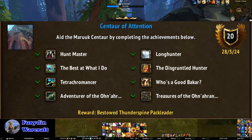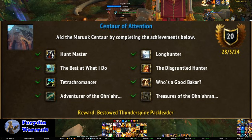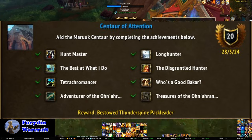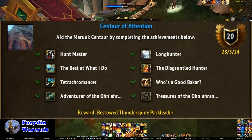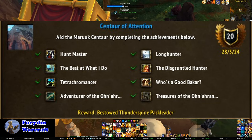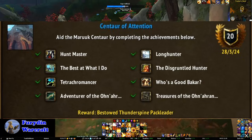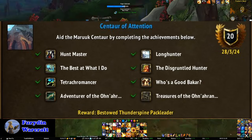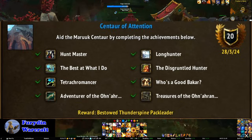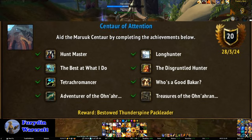I'll put a link to the location of Hemet for each of the hunts in the notes. Long Hunter requires that you do 100 hunt steps — each hunt has six steps, so just by doing the previous two achievements you'll already be about two thirds of the way there. The Best at What I Do requires defeating 30 hunt bosses — you get between zero to three bosses per hunt, so by the time you've done 100 hunts you'll probably already have this achievement.